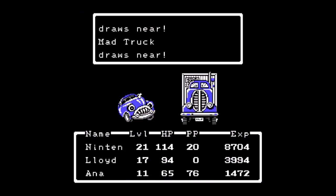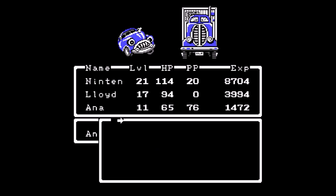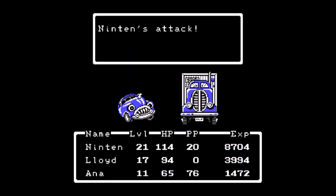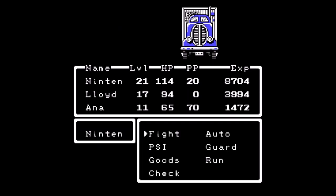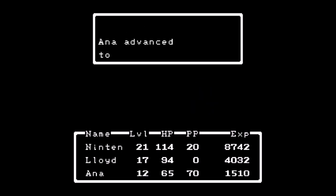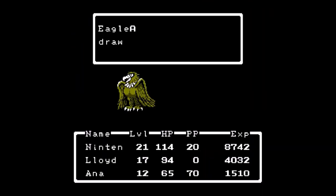Mad car and mad truck — our old enemies. We'll finally beat them this time! We attack the mad truck; Anna uses PK Thunder Beta on the mad car. We did it — we finally beat them! Anna advances to the next level: fight up by 1, speed by 2, listen by 4, strength by 2, wisdom by 3, HP by 1. Let's go!